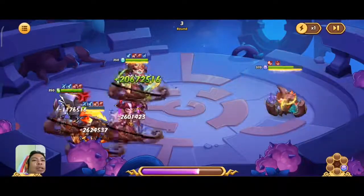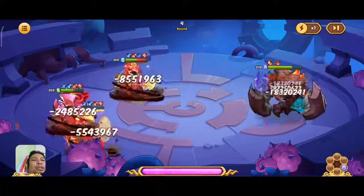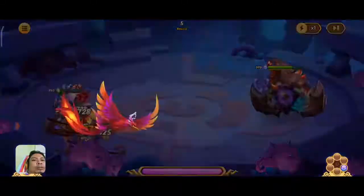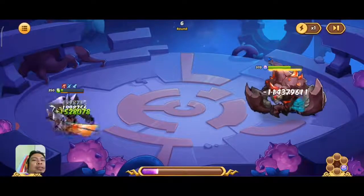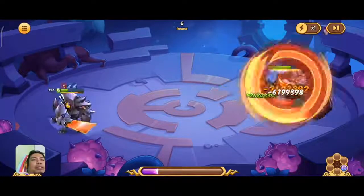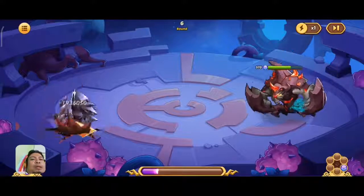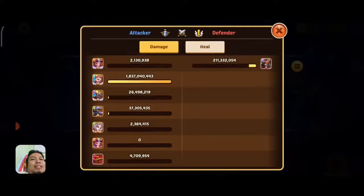Olivia did her job — Itaqua is dealing damage. Round four, Itaqua is dead. This is bad. Let's see how much damage we made — maybe I should have used the deer pet. Alright, so we did 1.8 billion damage.